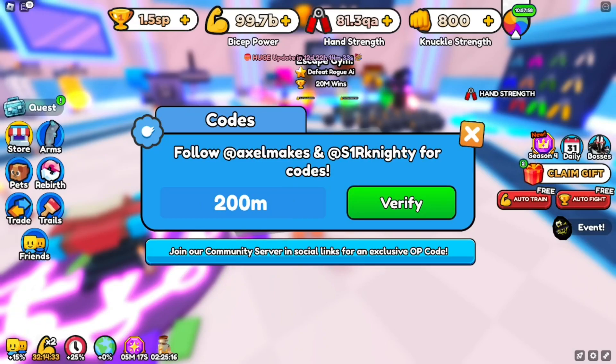Code 200M — '200m', two-zero-zero-M — gives you a 5% increase on your stats. Then we have code ANCIENT — all lowercase, E-N-C-H-A-N-T — which should give you three rebirths. Redeem code LEAKS — L-E-A-G-U-E-S — and also code BOOST — B-O-O-S-T — for a 5% increase on your strength.